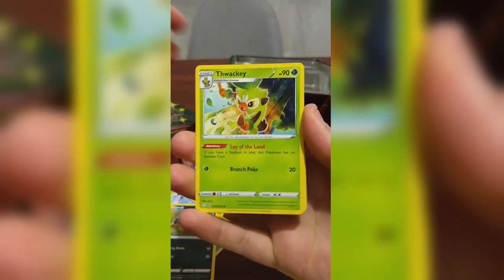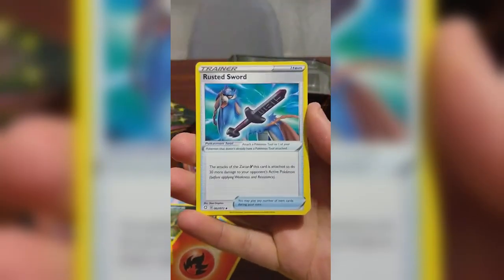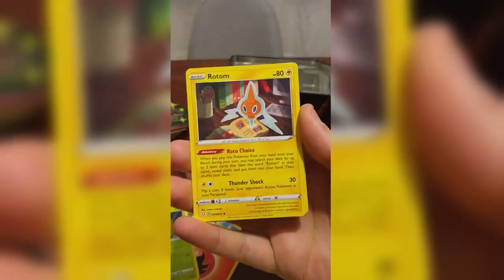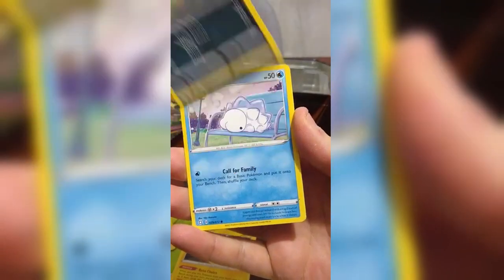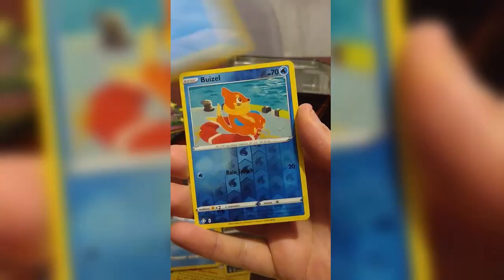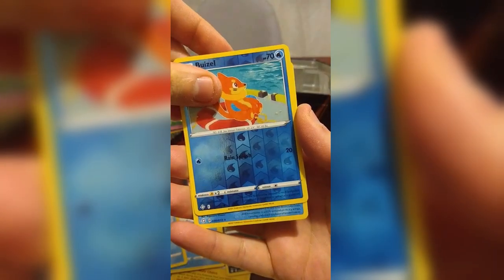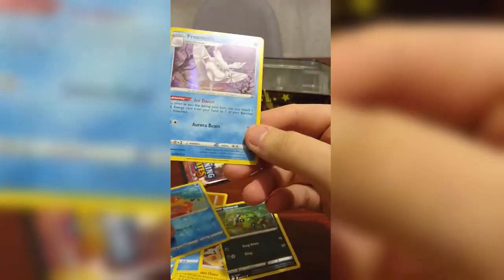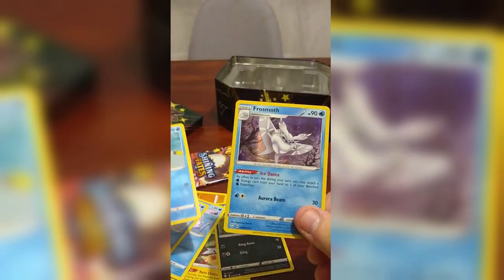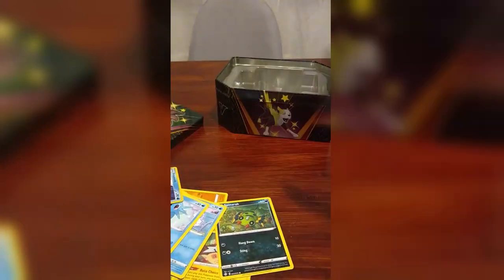Fire for luck because this last pack has our Charizard. Rusted Sword, Rotom, Rowlet, Cufant, Spinarak, Snom, Horsea, Beweasel — Frostmoth is the rare there, a nice looking card, but no Charizard unfortunately. We're down to our last pack.